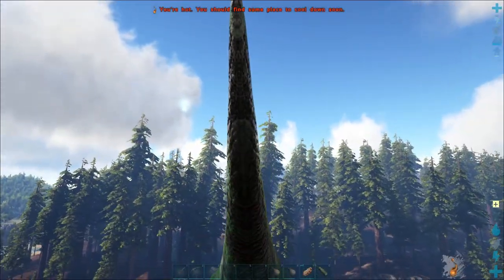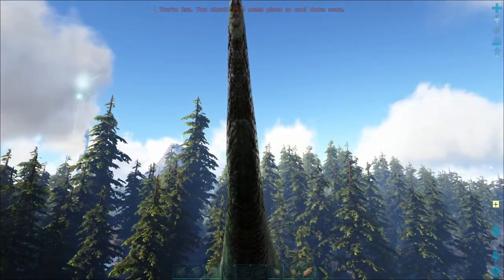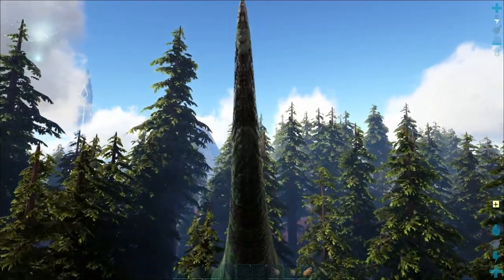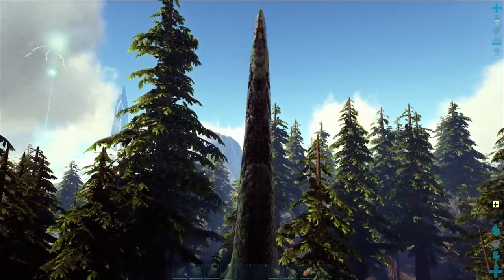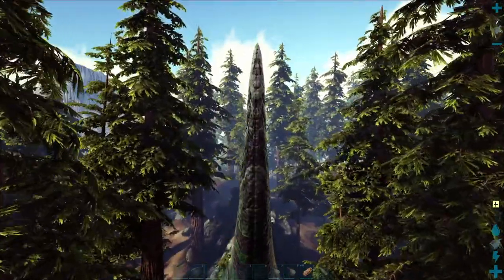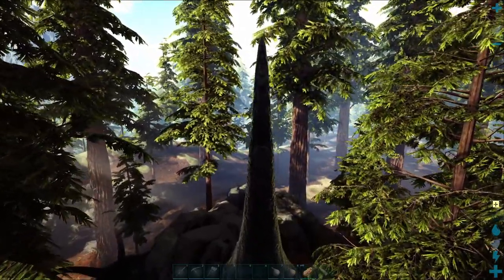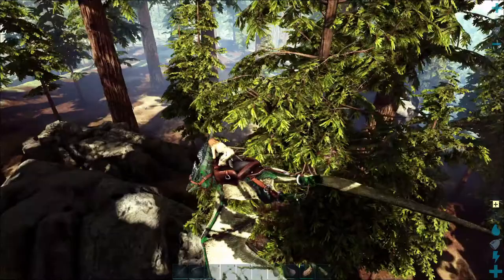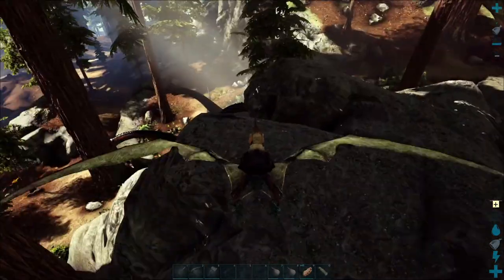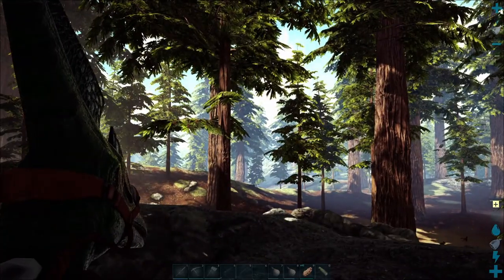The last part of our journey is over to the volcano, because I really, really want obsidian to craft a pair of scissors so we can finally cut our hair. Over here we have to cross the redwoods. Here in the redwoods you have to pay a lot of attention, because there are Thylacoleos — big cats — in the trees. They can pounce on you even on a flyer, smack you down and pin you on the ground. I do not feel safe.